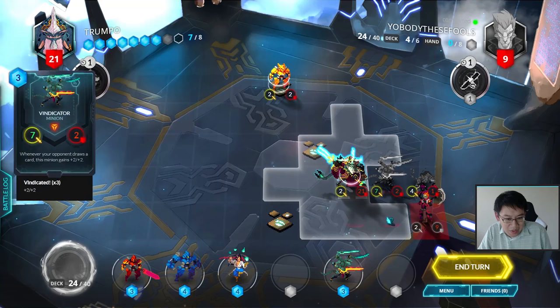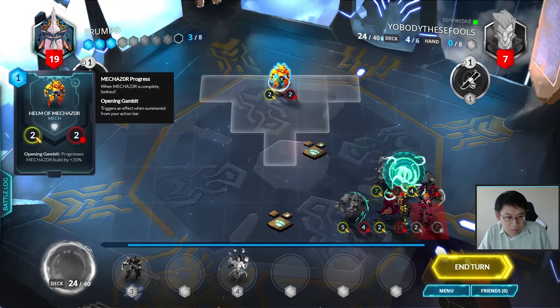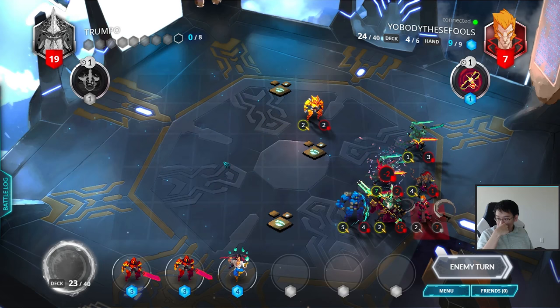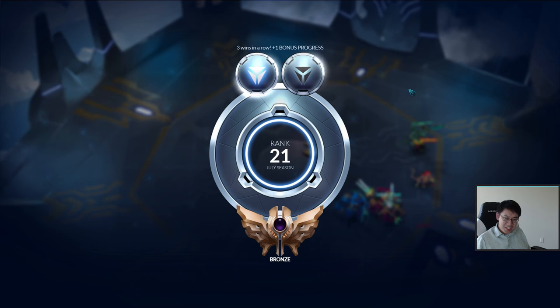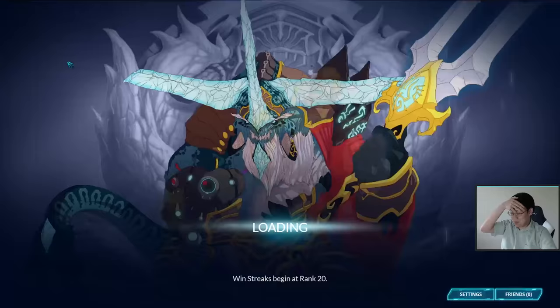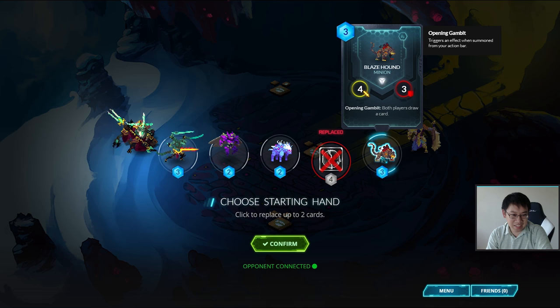Get in there. Mechazor assembled. Alright — starting with Wings of Mechazor and going first is always fun. I'll keep that dispel, even though it's really early game, just because Lionar might buff something.